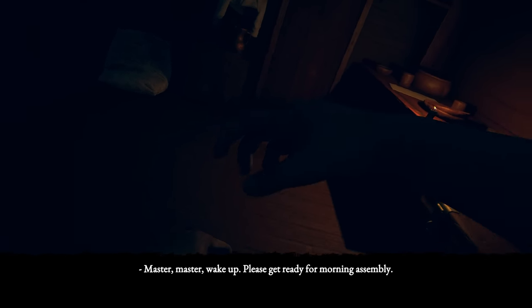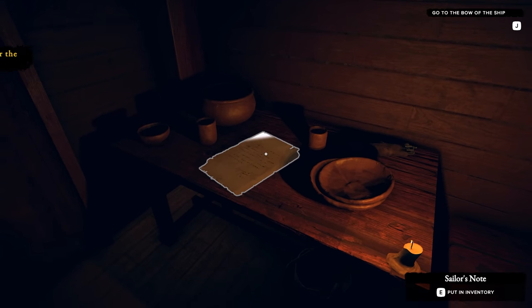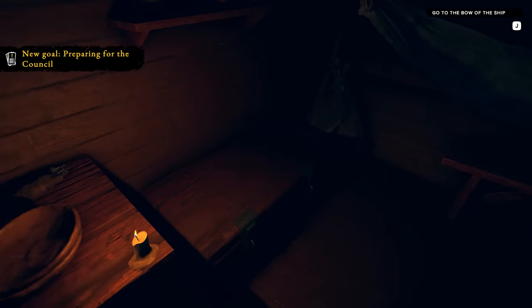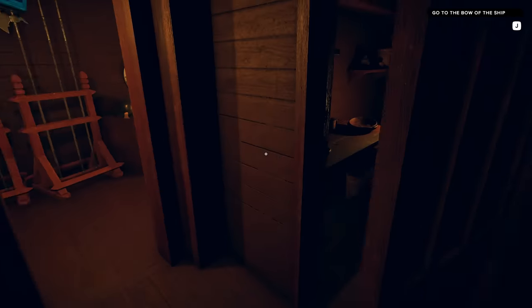All right, here we go. We're waking up on the ship. We've got a sleeping dude here — sailor's note, last will and testimony. Surely this shouldn't be on the ship, right? I guess he could put it in a bottle and pop it into the ocean. Where are we supposed to be going? This way? Look at all this stuff.